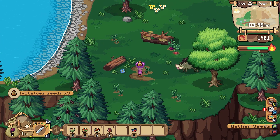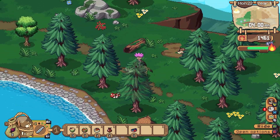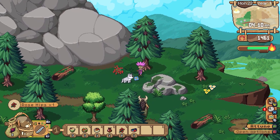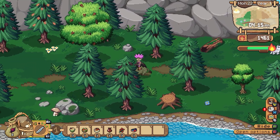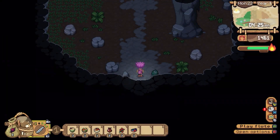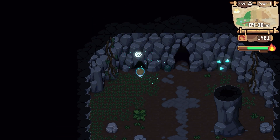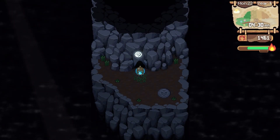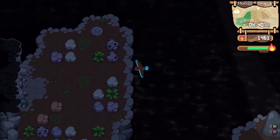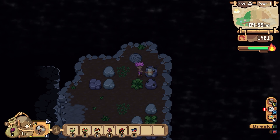Wild pomegranate, potato seeds. I'm going to just run. The rose hips — those are important. I'm not going to have time to really do anything here. We'll see where I can teleport to — a very dark room, No Man's Rock, which one is that? We'll find out. If I can get out to do the obsidian sooner rather than later... we can! I can get on with this rather quickly now. That was my big concern — that it would take me forever.